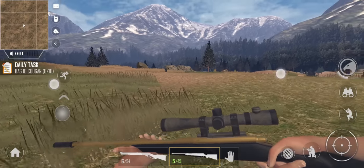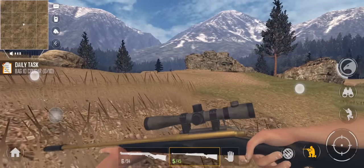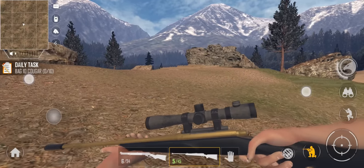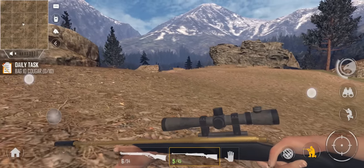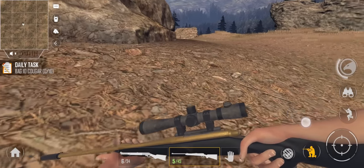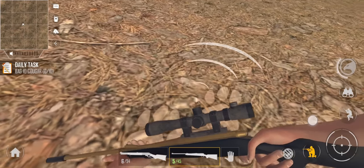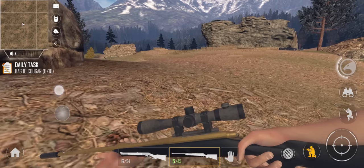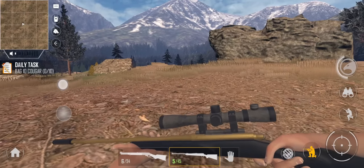Seems like there is something over here, so let's head over and see if we can bag whatever it is. Got that audio cue right in front of us - it's got to be just over this hill. We are going to stay crouched and hopefully sneak up on it. I also just realized this rifle is actually suppressed, which is pretty cool. We have been asking pretty much every hunting game to add suppressors and none of them wanted to do it - but we finally have a game that has released with suppressors.